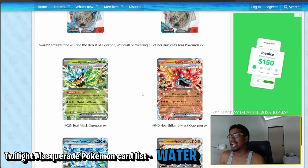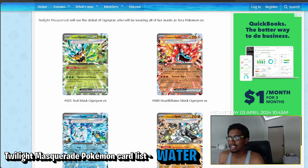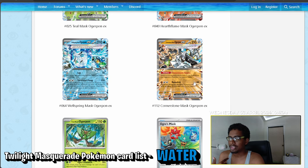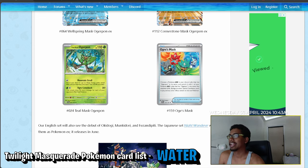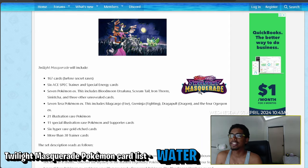The main focus of the set is Ogrepon — we have the Grass type, Fire type, Water type, and what I think is the Fighting type, plus the Ogre's Mask and the Teal Mask Ogrepon as the basic form. I'm kind of interested in seeing how this set unfolds.